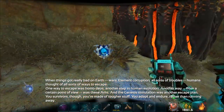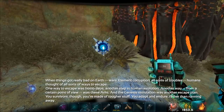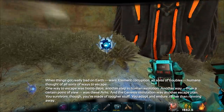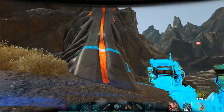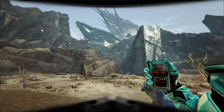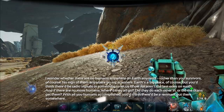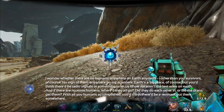When things got really bad on Earth — wars, Element corruption, all sorts of troubles — humans sought all sorts of ways to escape. One way was Homo Deus, another step in human evolution. Another way, from a certain point of view, was the arcs. And the Genesis simulation was another escape plan. You survivors, though, you're made of tougher stuff. You adapt and endure rather than running away. I wonder whether there are no humans anywhere on Earth anymore. No sign of them on my scanners. Earth's a big place, but you'd think there'd be radio signals. Did they do each other in, or did the Titans get them?